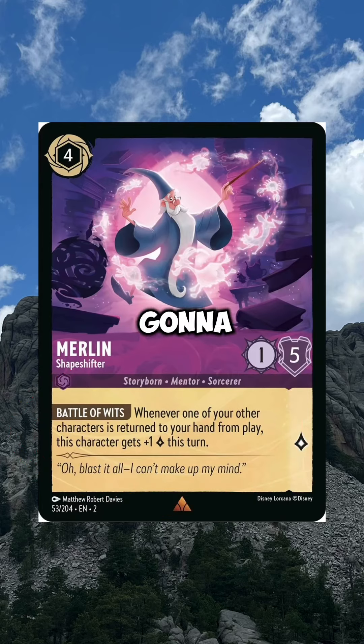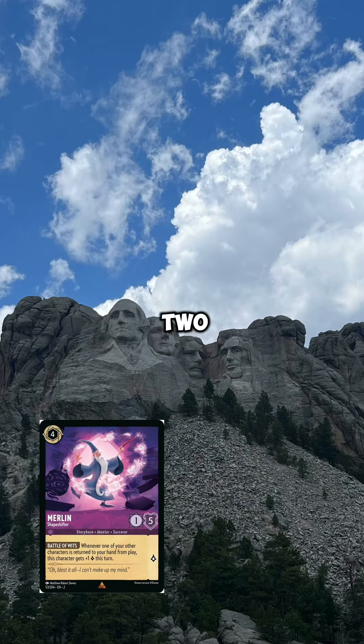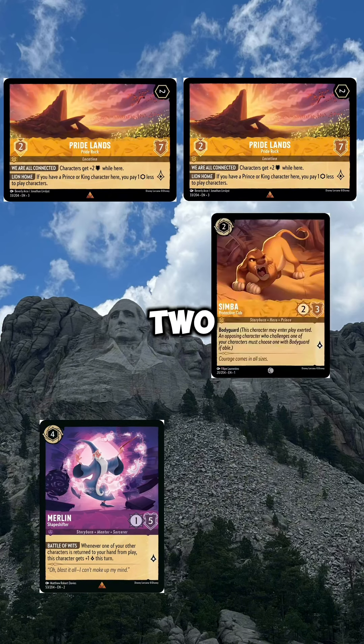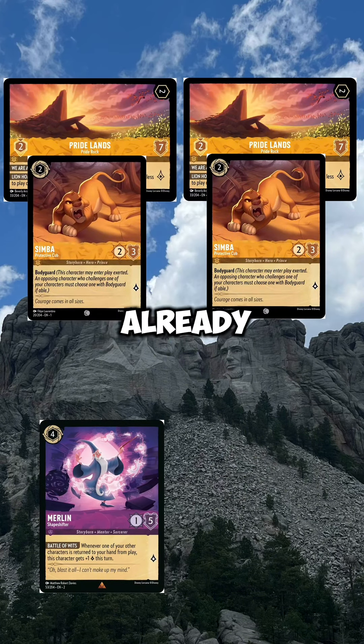How are we going to do that 20 times? We're going to fill out the board with two Pride Lands, and then put two Simba Protective Cubs on both of those Pride Lands. That's already a lot of ink — two ink for each Pride Land, so four ink total, and then two ink for the Simbas, that's another four ink.